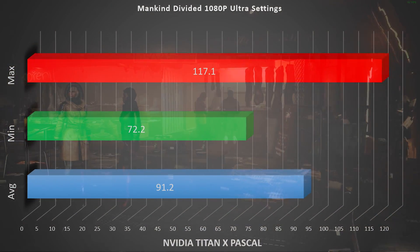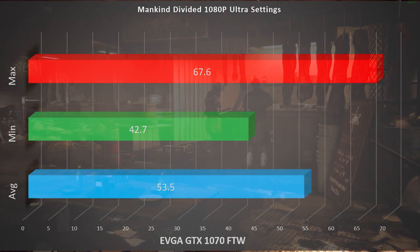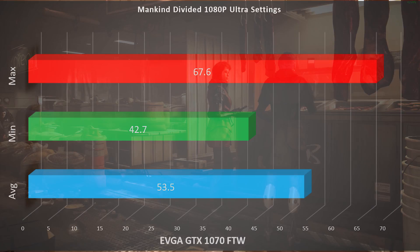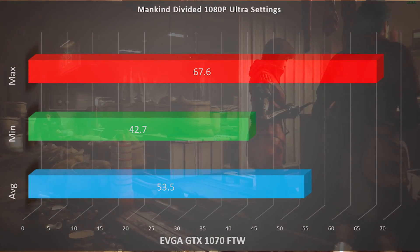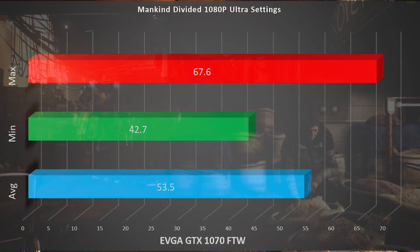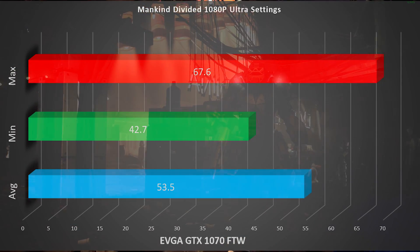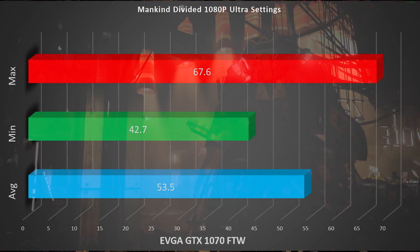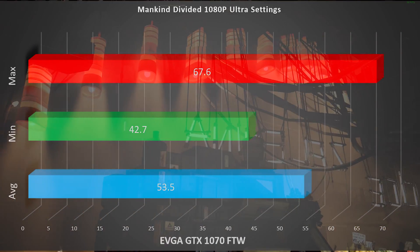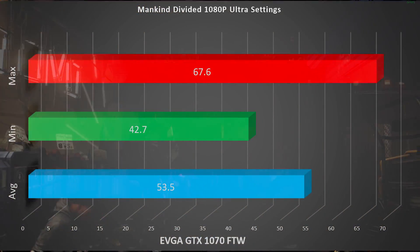The crazy frame rate variance continues with the EVGA GTX 1070 For The Win, where the average was 53.5 frames per second, the min was 42.7, and the max was 67.6 frames per second. We were not able to stay above 60 FPS on the For The Win Edition GTX 1070. That's a $450 card — that's all I've got to say.